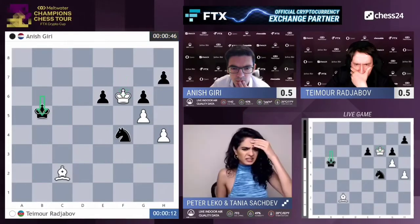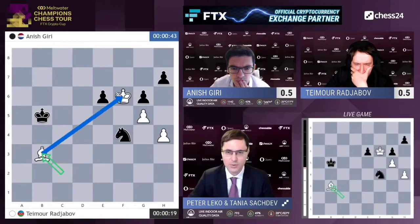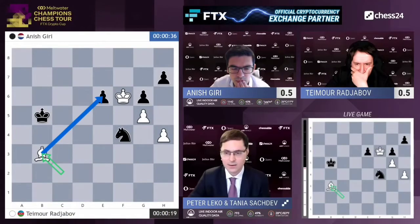So what does he want to do with king f6? What is the idea? He just grabs the b5 pawn. He wants to take with a bishop on e6. But you can just go knight g2, bishop e6, knight h4.